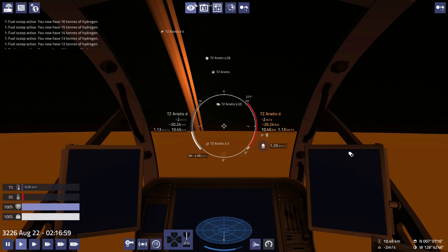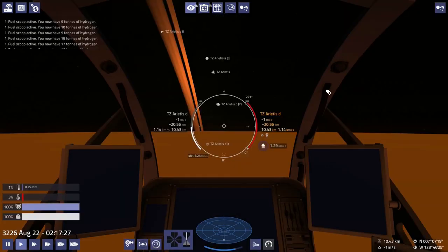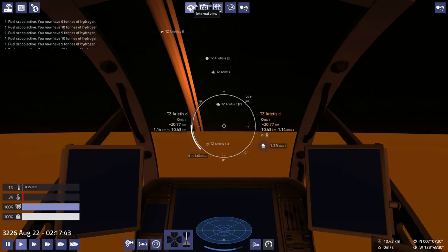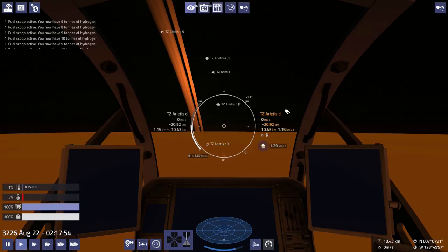So I think we're gonna go ahead and grab half of our fuel tank here, otherwise we're just gonna be sitting here for days. That's probably enough. And now we need nine tons to make it to Epsilon Eridani. Let's go.